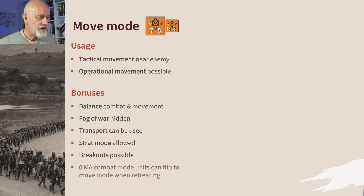You can hide it in the fog of war in your stack if necessary. You can use transport. You can put a move mode unit into strat mode. You can break out if you're in move mode. And there are little edge cases: if you've got a zero movement allowance combat mode unit and it's forced to retreat, you can flip it to move mode and retreat it. You enter and exit in the movement phase, and move mode orientation can be used in these four other modes.